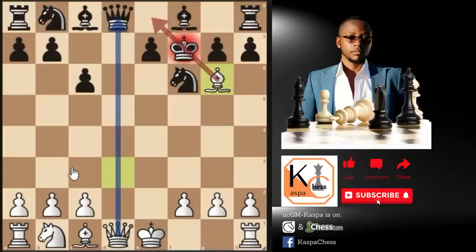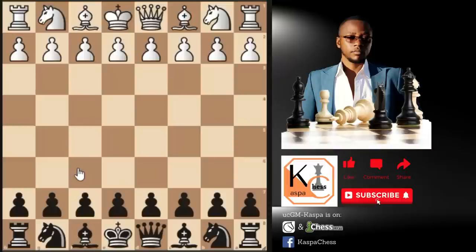The traps I'm about to show you are from black's perspective. We are going to allow white to take advantage of the weak F7 pawn if he wants. We don't care — we are going to be allowing white to take this weak pawn. So, trap number one.